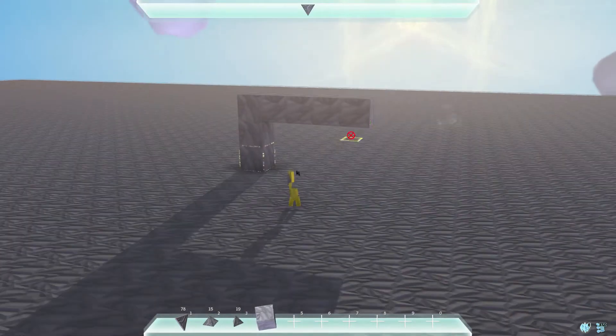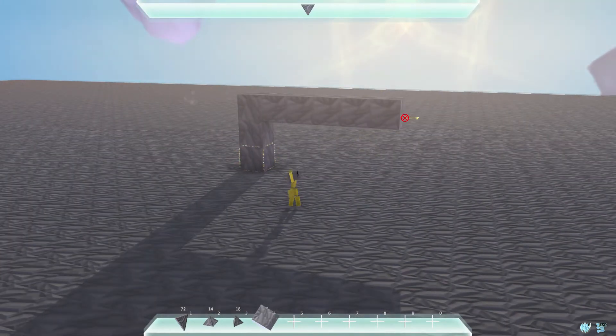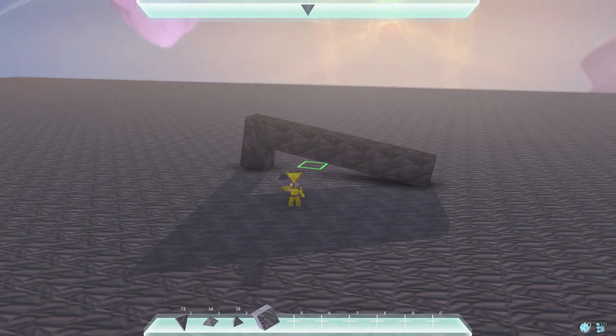In realistic mode, the stress on supporting tiles is represented by a glowing light. The light will become brighter as the stress increases until the block inevitably breaks.